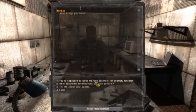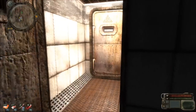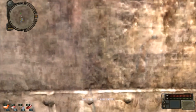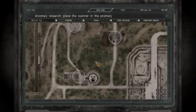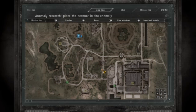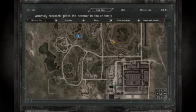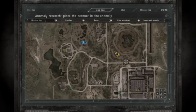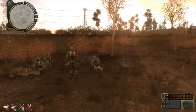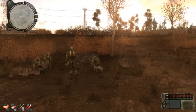Picking up some scanners — that's the mission we just picked up. This Hermann guy wants us to visit a couple of anomalous areas and place some scanners inside of them, at least two or three places. I'm gonna leave that for the next episode. So this has been the 20th episode of Let's Play Stalker: Call of Pripyat. Thanks a lot for watching and I hope to see you in the next episode.